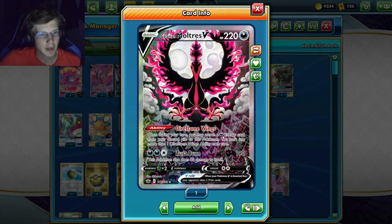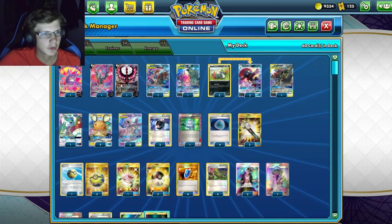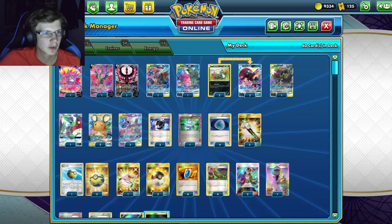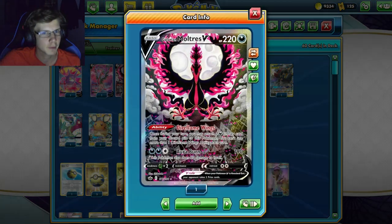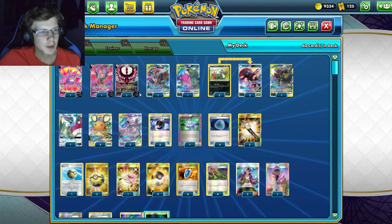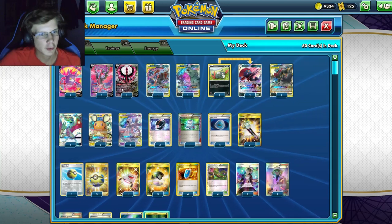Malamar's ability is like a Dark Patch, but it can be in your active as well. You can't use more than one per turn. We're playing two of these guys since one could be prized. They're pretty vital for getting more energy per turn since we're not using any of the Dark Ride GX's.